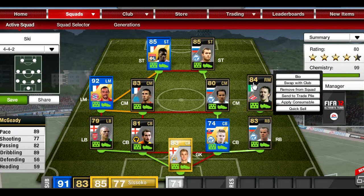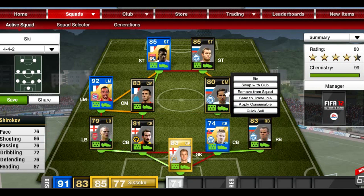Not the best finisher, but definitely better than his non-inform card. On the right center mid we have Shirokov — I didn't get the Team of the Year because he was overpriced when I was looking for him, but he's got some pretty solid stats: 66 shooting lets him down, but he's got 76 pace and 76 defending.